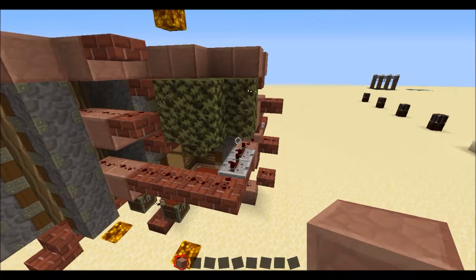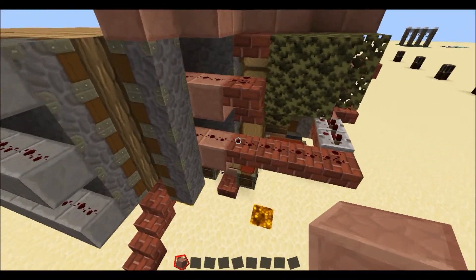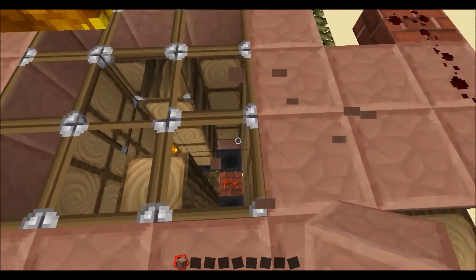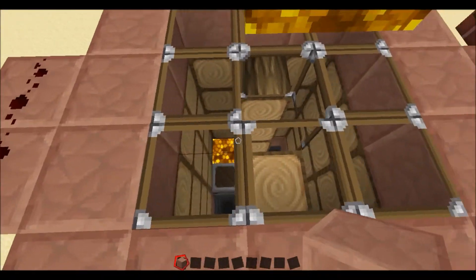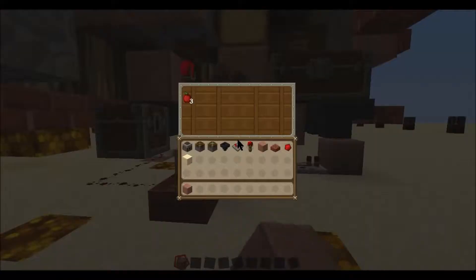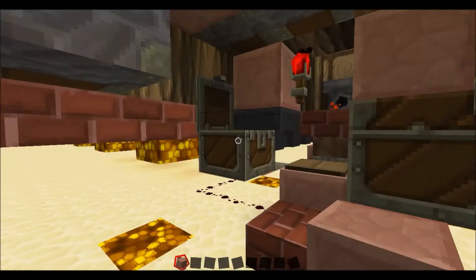As for this redstone — this redstone is powered, it comes out here and activates these leaf crushers on each side. These crush leaves and drop things like saplings and apples into these two chests down here.